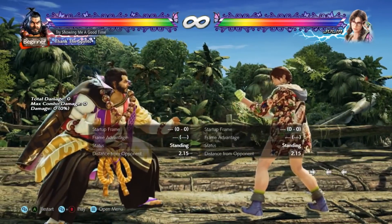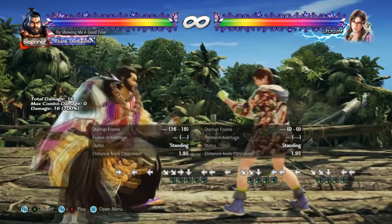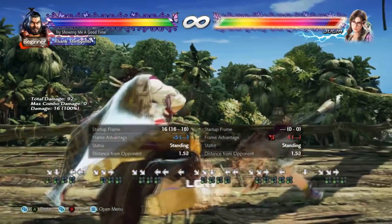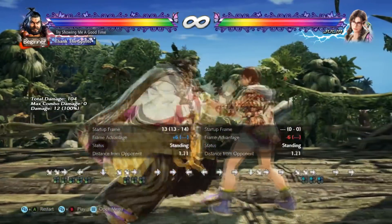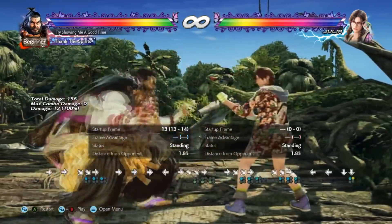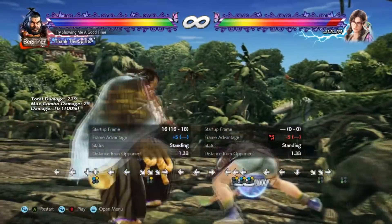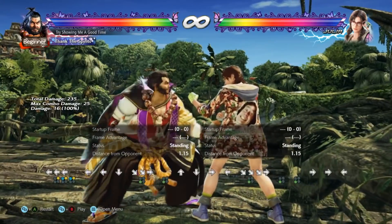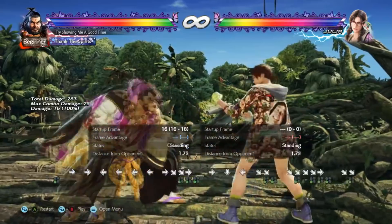Against some characters you can actually space out df+3 on block to be safe, and against most it's plus on block. So against some characters it's very easy to abuse the spacing to make it safer. This low complements the character because he has so many chunky mids to make the opponent scared of challenging it. At the wall, because they can't back dash away from a df+3, he's able to loop this and it can really add on damage.